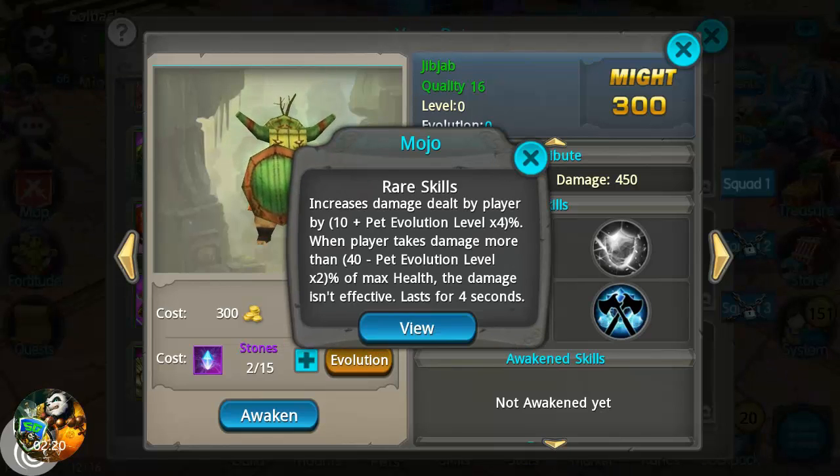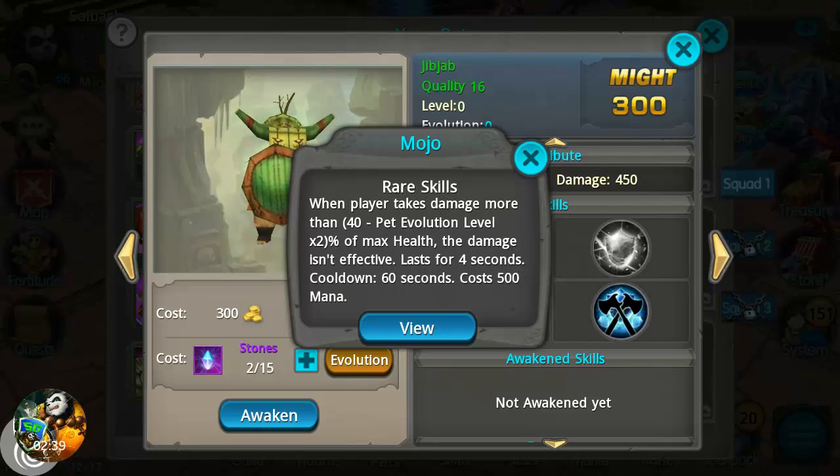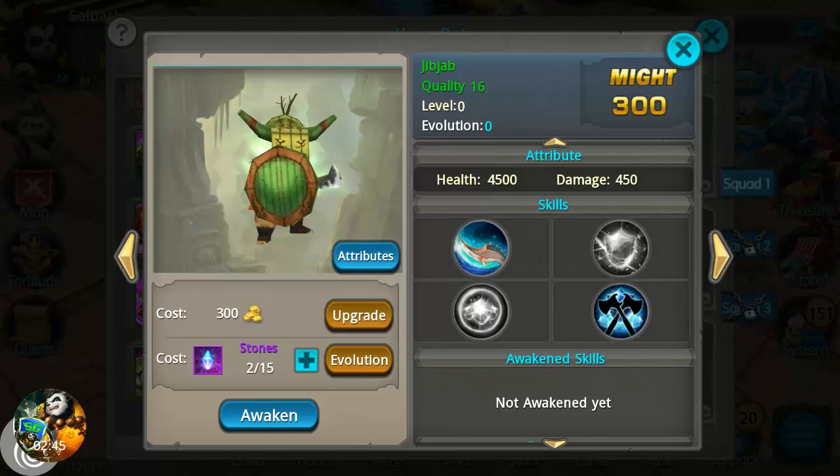The rare skill is Mojo: increases damage dealt to player by 10 plus pet evolution times 4%. When the player takes damage more than 40 times pet evolution times 2 max health, the damage isn't effective, lasting four seconds with a 60-second cooldown. It's a nice defensive move there.